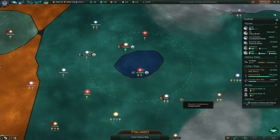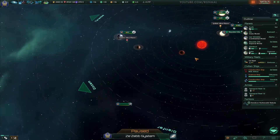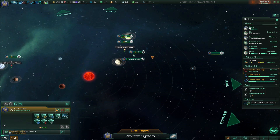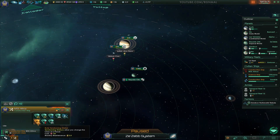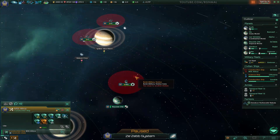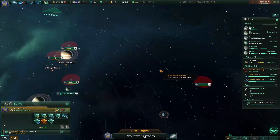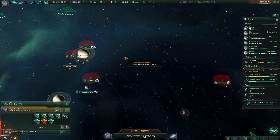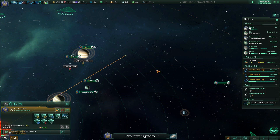I actually want to build one — a couple different places. We'll start here. Basically want to build these in places where I'm sort of at risk. A military station. It's going to cost us 824. So it's pretty expensive. Monthly cost is seven. Well, I think it's worth it to sort of protect our assets out here, so I'm going to build it right about here. See what the area looks like when it's done.